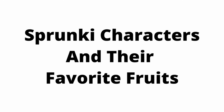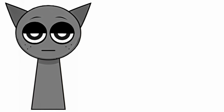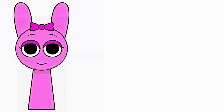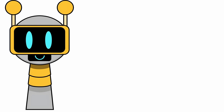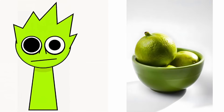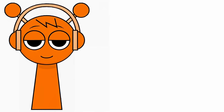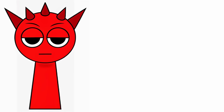Sprunki characters and their favorite fruits. Simon: Mangoes. Gray: Grapes. Wenda: Dragon Fruit. Pinky: Guava. Fun Bot: Bananas. Lime: Lemon. Vineria: Apple. Brood: Coconut. Oran: Oranges. Raddy: Strawberry.